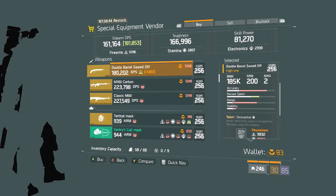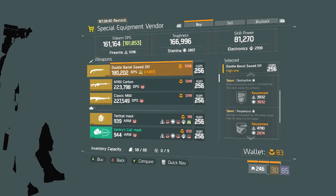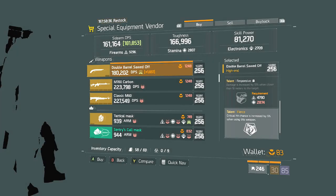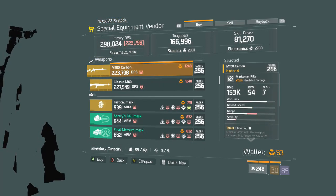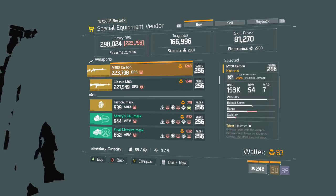We have a Double Barrel Sawed Off Shotgun with Destructive, Responsive, Fierce — a very good roll. I actually use a Double Barrel Sawed Off with Brutal, Responsive, and Predatory; I use it on downed agents or red bar enemies to proc Predatory and get the healing effect. This would be a very good roll on a shotgun. Next we have an M700 — not a very good roll, though it has very good headshot damage. Too bad the roll couldn't have been better.